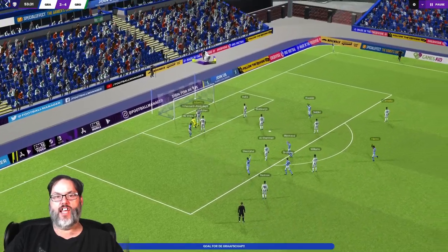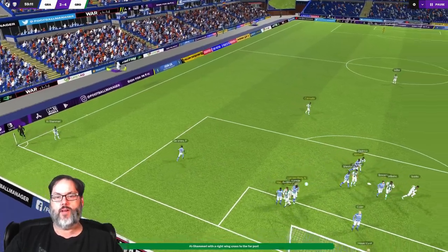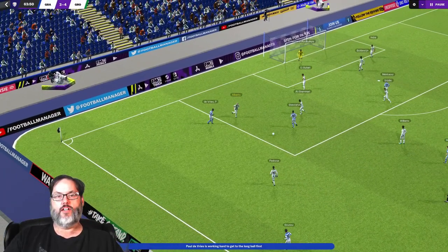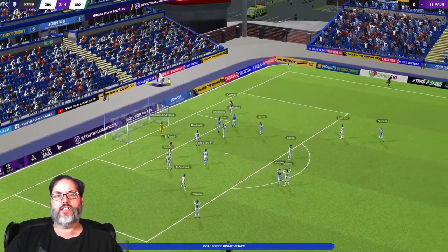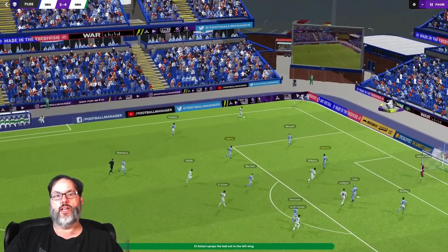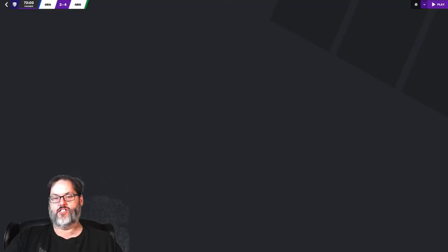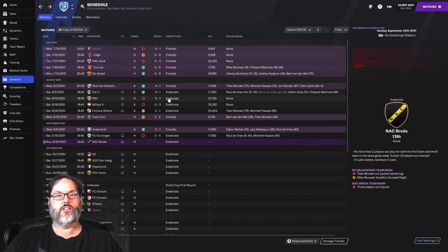McCauley does a slide tackle pass and DeVries runs in to get his second goal of the game. A cross into the box and it's Quasi with the header to equalize at three. Then in the 72nd minute, a ball played outside to India, crossed into the box right out to the spot, put in through a crowd - they get the game winner. We fall four to three, pretty disappointing.